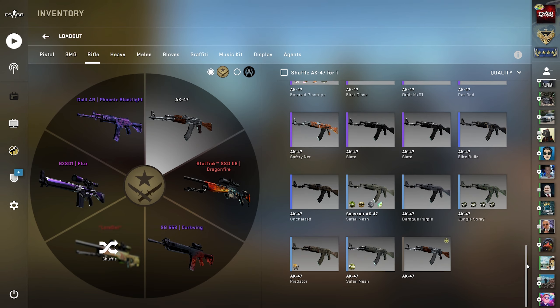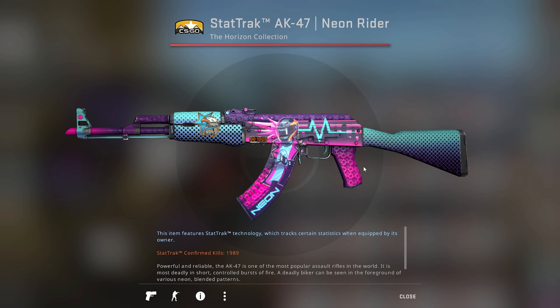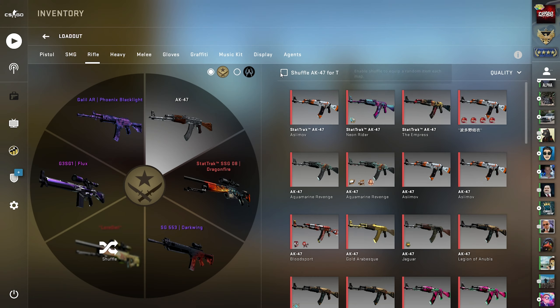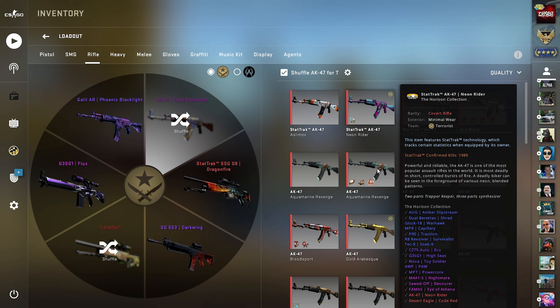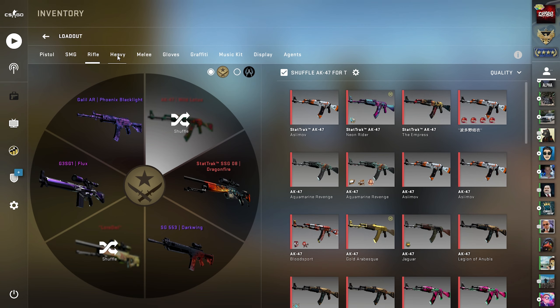And last but not least, the AK-47. This is a tough choice — we could use the Wild Lotus, the X-Ray, the Neon Rider, or the Gold Arabesque, the newest skin in my collection. You guys know what I'm going to do because we can't just have one skin. We've got to have them all — so we're going with the Neon Rider, the Gold Arabesque, the Wild Lotus, and the Vulcan. That part is complete.